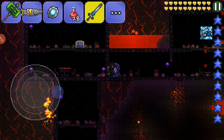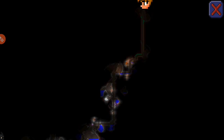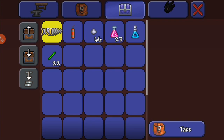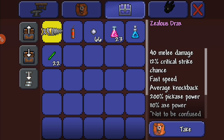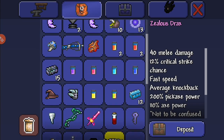And look — not in hard mode. I've barely even explored the place. You can find Draxes in your chests. This world is not in hard mode. Boom, another one!